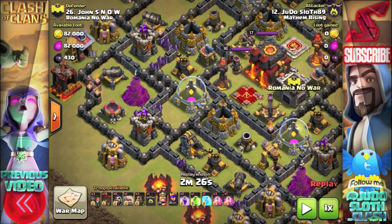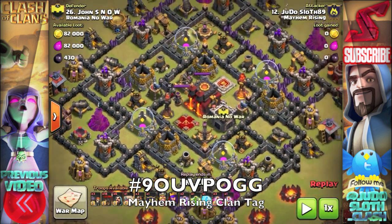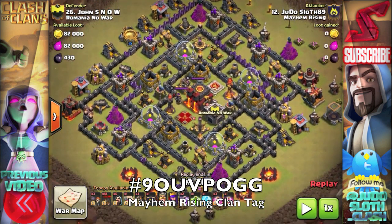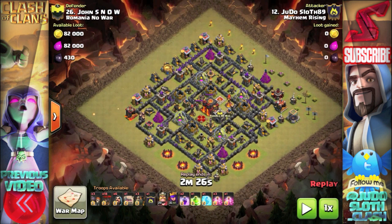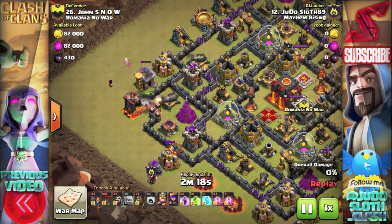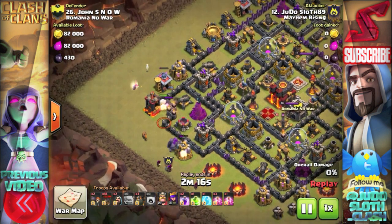This is something new that we've brought into Mayhem Rising, where once a week the pressure of winning the war isn't important and it's all about improving your attacking ability. For me, I'm using this to improve my Lavaloon attack because it's something I've always struggled with — dropping the Lava Hounds and the balloons in that clockwise, anti-clockwise movement — I just can't seem to get the timing down.